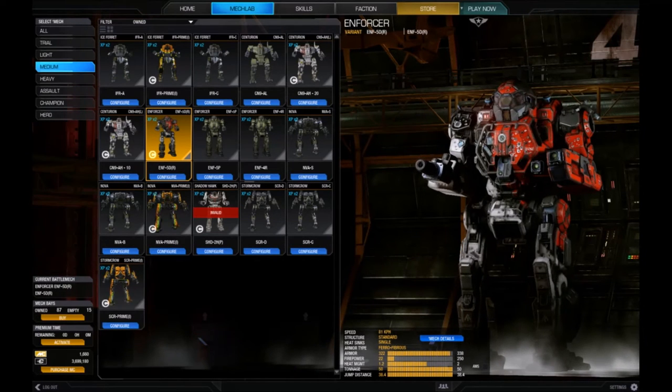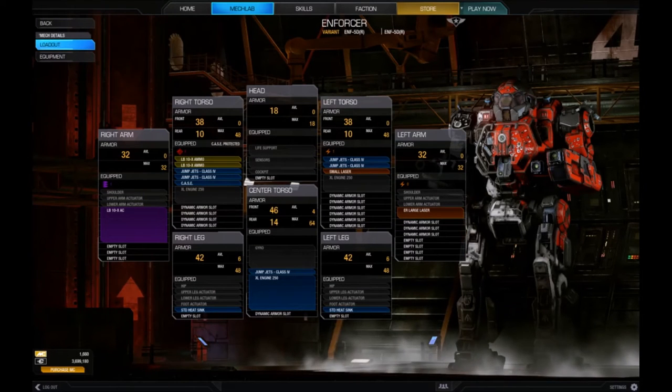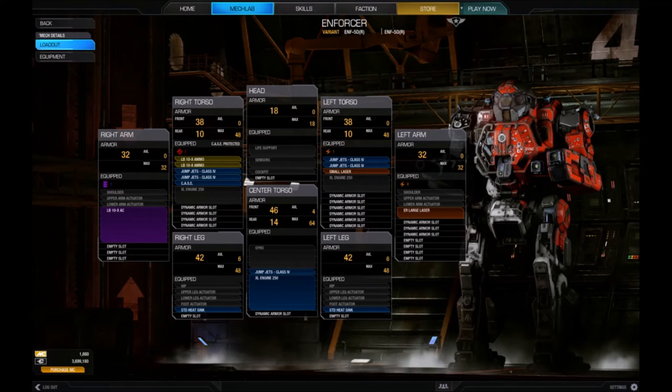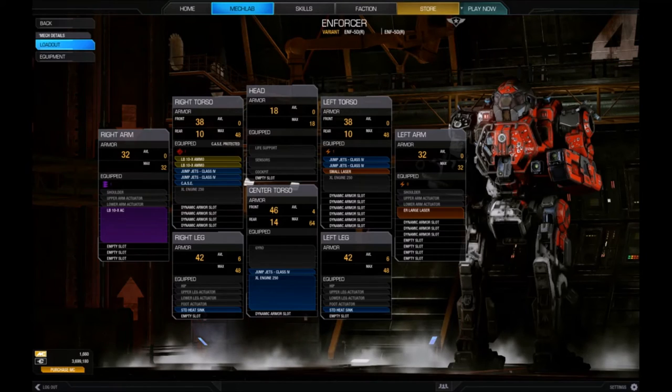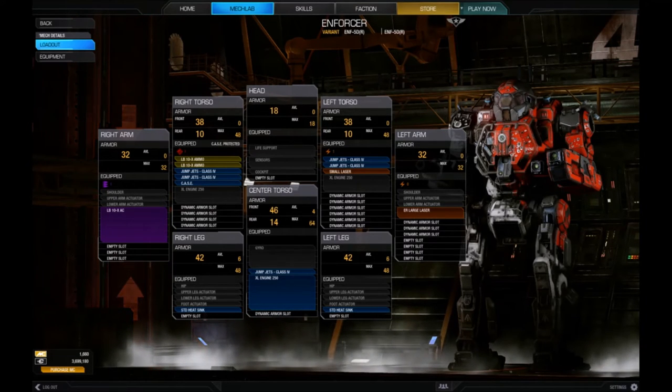For a medium mech, this guy by default goes at a good clip of 81 kph and he's got a nice set of jump jets too. Comes with an LB-10X, which is a nice heavy hitter, a total of 4 jump jets, and 2 tons of ammo. Large and small laser with an XL250 engine.